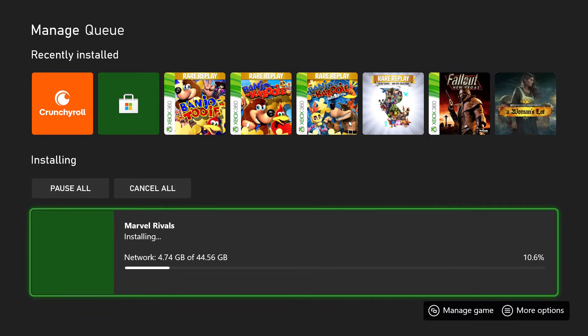So let's say it's Marvel Rivals — disk or digital, doesn't matter. You want to just make only one at a time install, like I'm doing currently right now, and let it run. Let's say you've tried that and it still gives you the error.